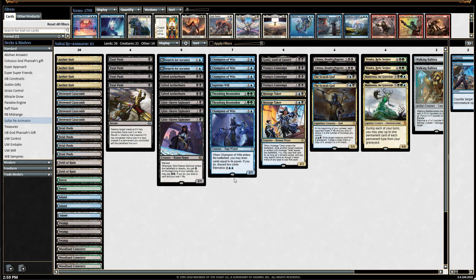Now let's talk about some of the larger creatures higher on the curve. I have two Hostage Takers — great answers for all the gods out there and any creatures you can't outright kill. You use Hostage Taker to take them and then recast them on your turn. I also included one copy of Gonti — we're playing Sultai with black, so why not? For a four-drop, getting a 2/3 with deathtouch plus the ability to cast your opponent's cards is great.